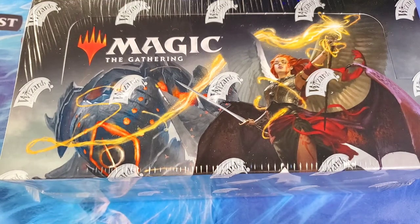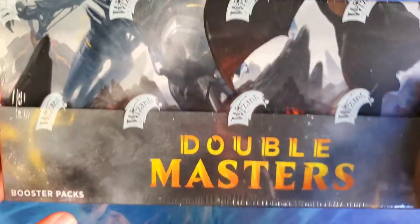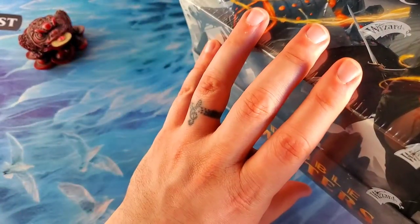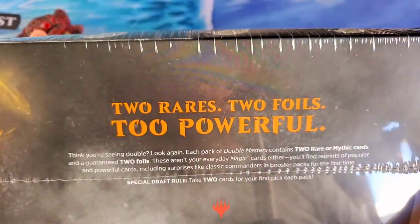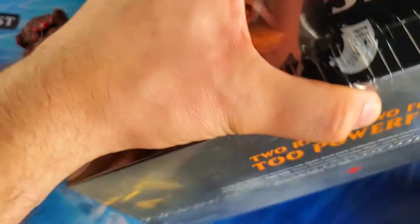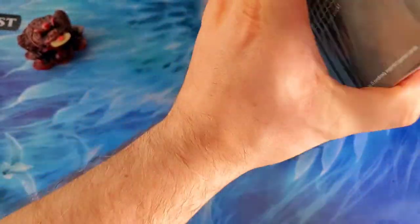What's up Magic the Rescuing fans! The long-awaited Double Masters — we have been waiting for this for a while, the spoilers have been out for a really long time. Hey look, the money toads are back to help us out, we're gonna need them today. Hopefully two rares and two foils is gonna be too powerful — we're gonna get right into this, it's so exciting. We've got a couple of these and some VIPs.